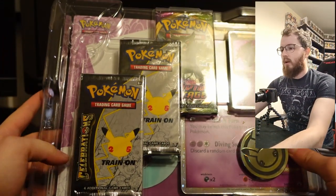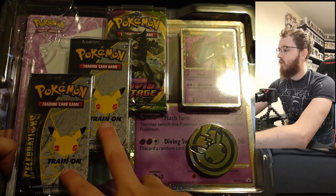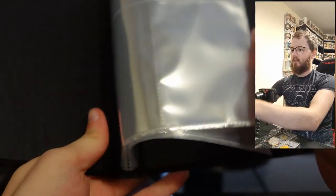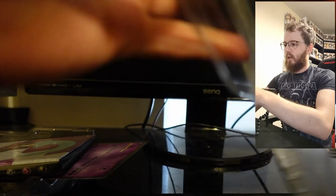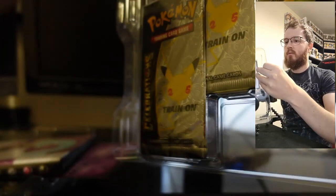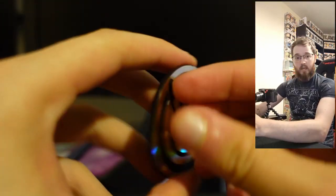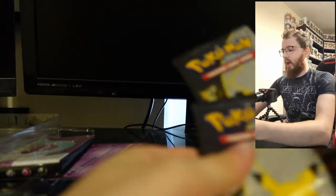Inside the Dracopult Prime box we get a guaranteed card, a coin, a big oversized card, two Celebrations boosters, and a random booster. We also get a little binder, which is quite cool even if I probably won't use it. We have another oversized coin with a little Pikachu on it. We get two Celebrations packs which I'll put to one side to open at the end, and one Vivid Voltage pack.